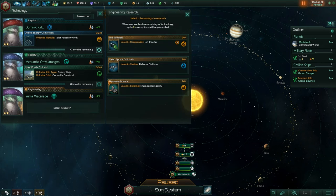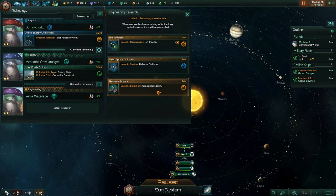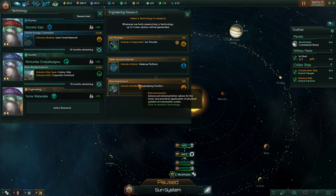Engineering research — what can we research here? An Ion Thruster, I don't think we need that right now. A Defense Platform, probably don't need that right now either unless we get a really bad start. So I'm going to go for Engineering Facility One — that should improve the speed at which we can build stuff.